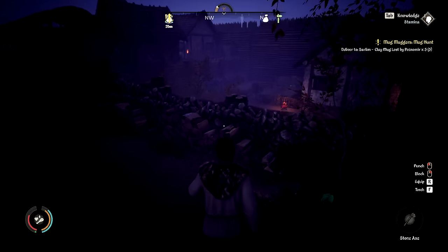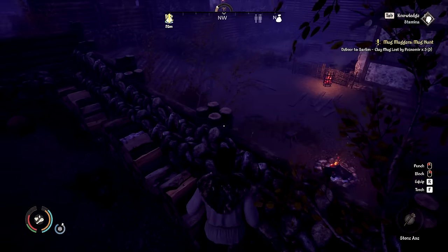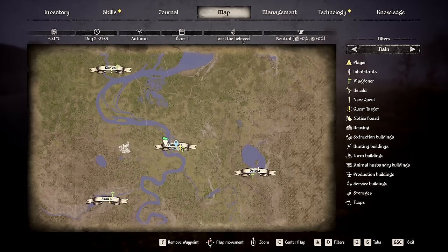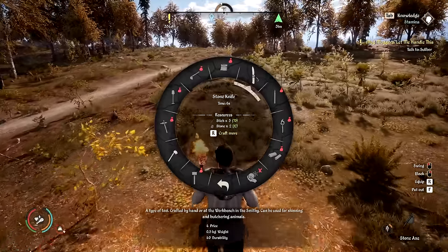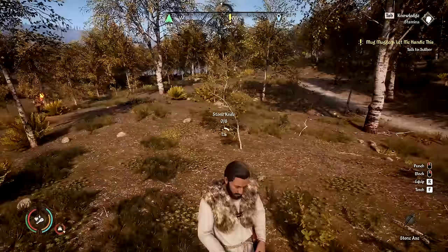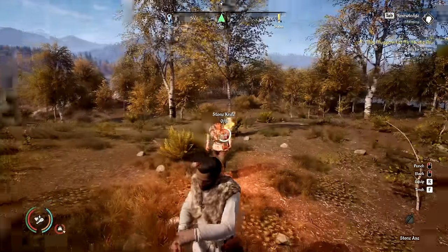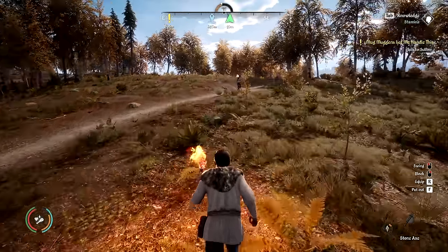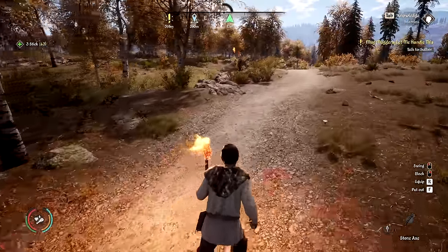We're going to go broke getting all of this clothing. We can just make torches. We might have to. Alright, we're going to Astoria. Wow, they nerfed the price on stone knives — I just noticed this. Four coins per knife. Is that real? Wow. The knife coin farm is gone.